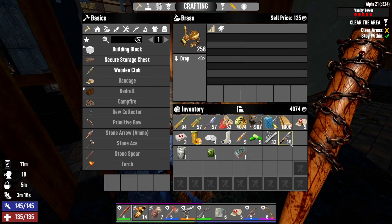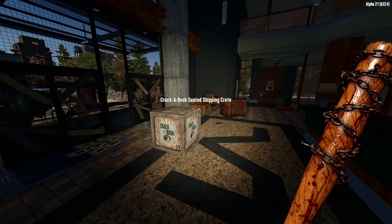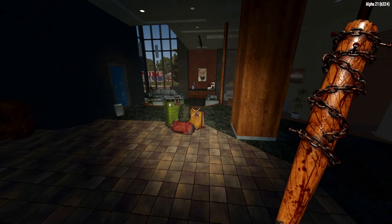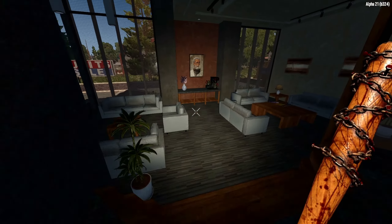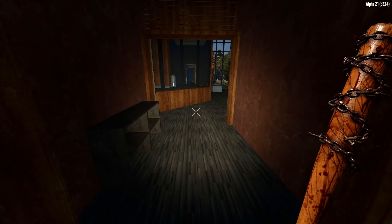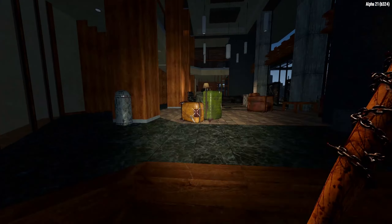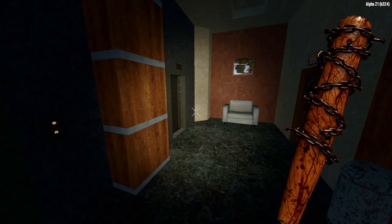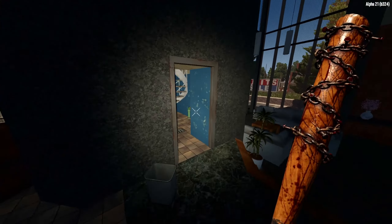So let's drop a few things. There it is, nice. Nice box here — see if there's a safe. No safe. A ladder going up. This is a clear-the-area quest so nobody falling on my ass. Good. Cool.